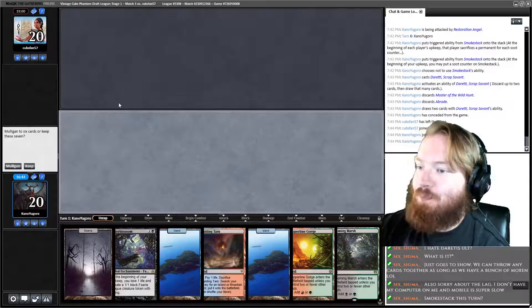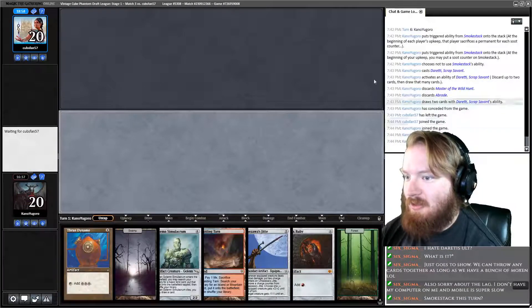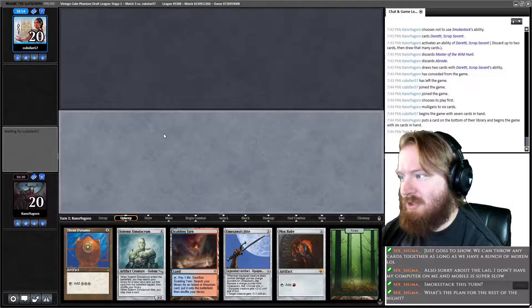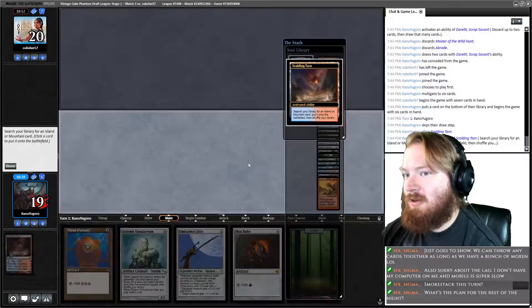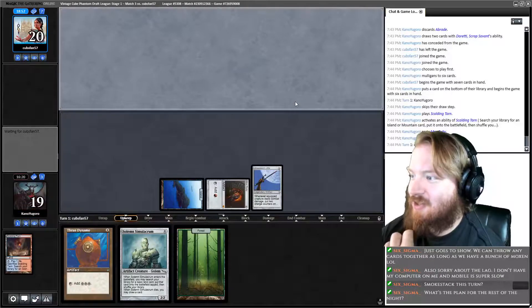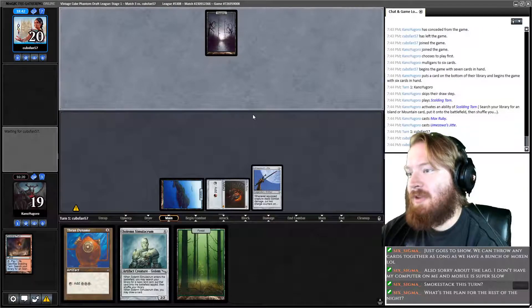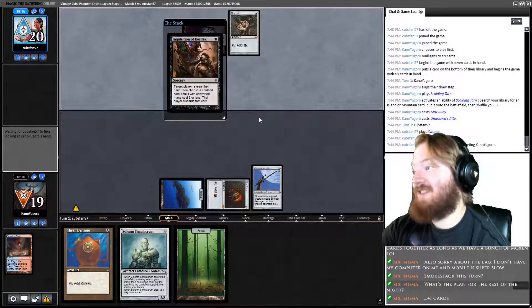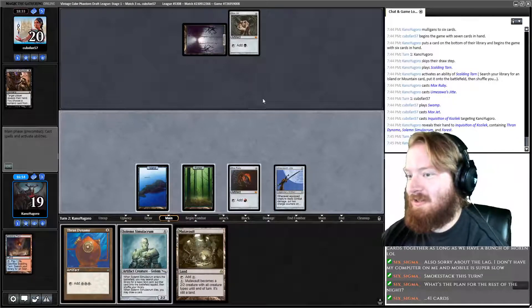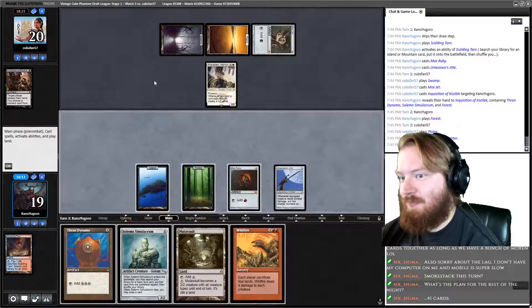We'd love to play first. Considering our opponent has had Inquisition or Thoughtseize every single game, I don't think this hand's worth keeping — we're going to Mulligan. This hand, however, is quite a bit better. I'm going to put back a Swamp. What's the plan for the rest of the night? I could play more Core 2021, more Vintage Cube, or some Constructed — I just didn't know what I wanted to do. Inquisition me, bro! 41 cards — I run 41 cards all the time. We draw a Mutavault, play Forest, pass. Opponent plays a Plains — three mana — they play Mentor. We untap, draw Wildfire. Wildfire is looking pretty nice.